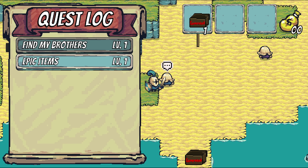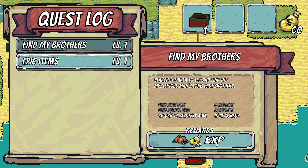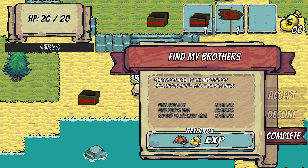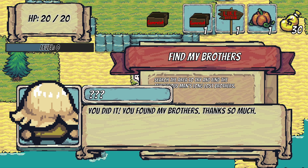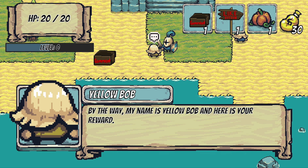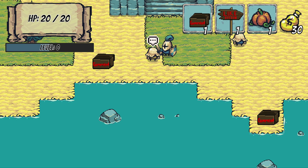Once you accept quests, you can track their progress in a quest log, watching as each objective is completed. Once all objectives are finished, you can turn in the quest, accept rewards like items, gold, and experience, and you can even chain quests together, making new ones available only once precursor quests are complete.